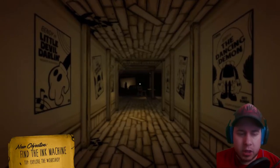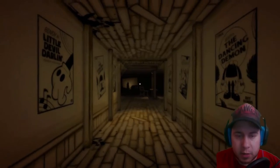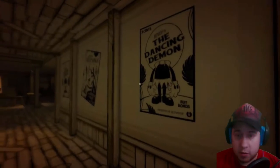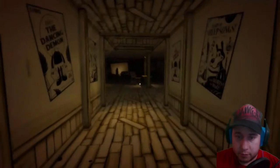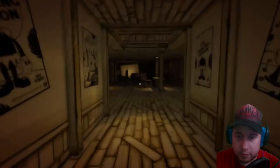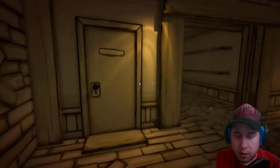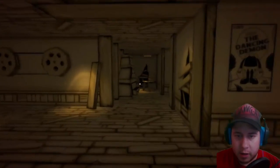Find the Ink Machine, explore the workshop. Alright, let's start exploring the workshop. The game runs a lot smoother than it did before, that's for sure. The Dancing Demon. Let's try this door. Nope, not opening here.